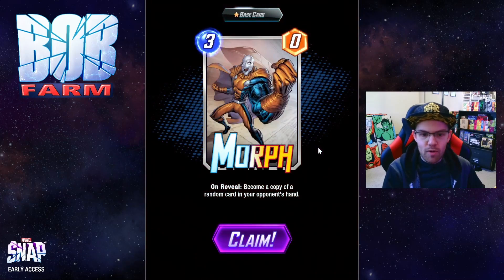Then we have Morph. On reveal, become a copy of a random card in your opponent's hand. This has potential to become a pretty strong card later on in the game when they're holding on to their 5 or 6 cost cards, and gets better the further in the collection you get as the quality of the cards your opponent's going to have will increase.